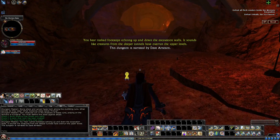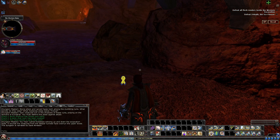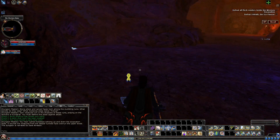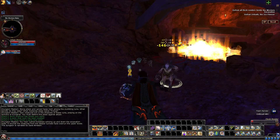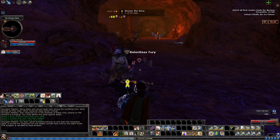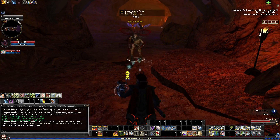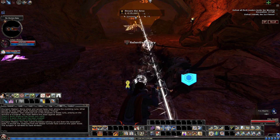So here we are, one level lower. Heckling up and down the excavation walls, it sounds like creatures from the deeper tunnels have overrun the upper levels. Just like our other video, we do want to make our way a little bit deeper in, kind of where we were before. Along the way, we will see a lot of these Flesh Renders, which we do need to kill. We actually need to kill a total of 35 of them.